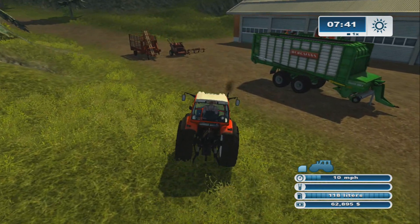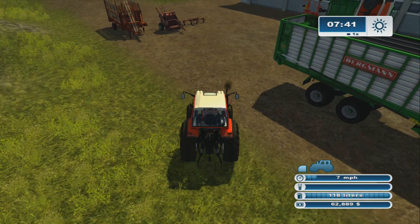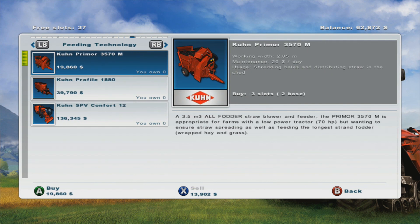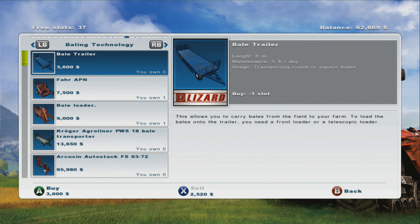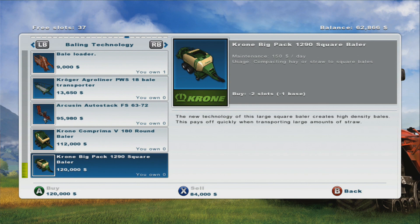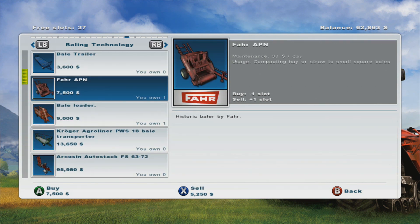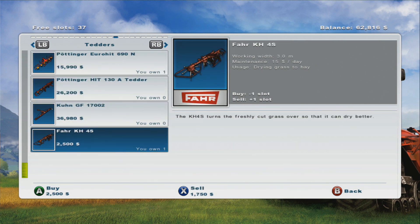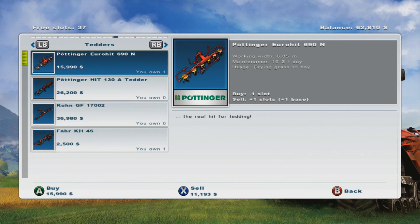I bought the old small baler. It's not classic pack — it's in the regular game, this is what you can start with. It was classic pack on PC, and they added it when the game came out on Xbox. So I bought the baler and the loader, because I'm not picking bales up manually. I also bought the classic Tether, and went ahead and bought the second Tether too — you're not going to use that classic one very long. And then I bought the Kyana planter.